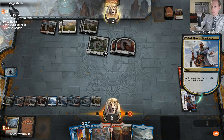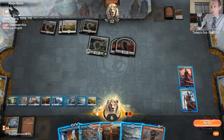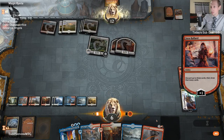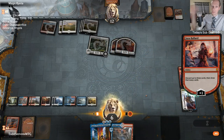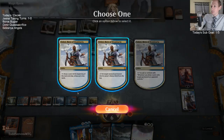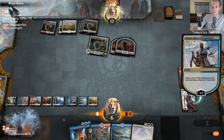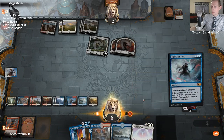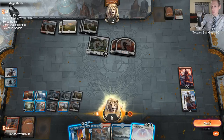Untap. We're down to a 24 card library. We'll rummage away Lava Coil, land, land. Draw a card. Cast Nexus. Our opponent's not getting another turn - we just got to find a way to win.